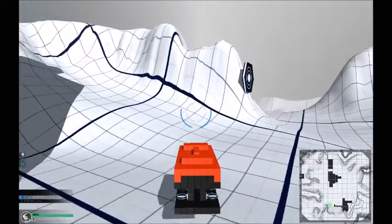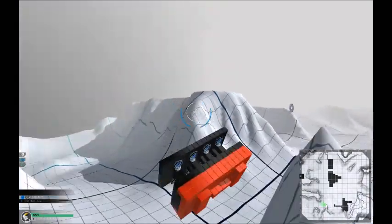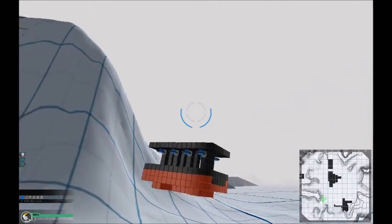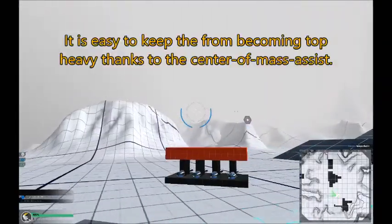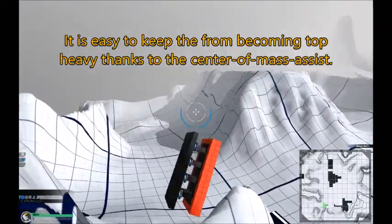It used to be quite important to put the hoverblades above the center of mass, but with the center of mass assist for all sizes of hoverblades, that has become less vital. There is of course a limit to what it can handle before the bot is top-heavy, but it can handle quite a lot. With the current center of mass assist, it is quite easy to keep the bot balanced, unless you place something really heavy on top, like an ion distorter.